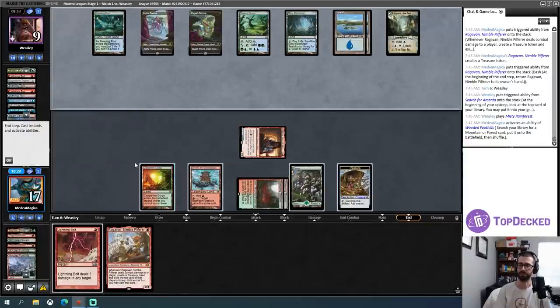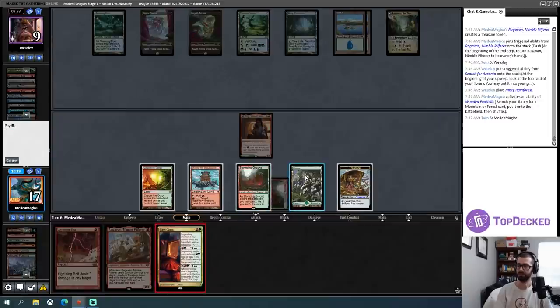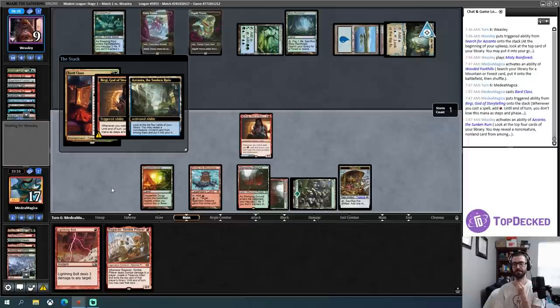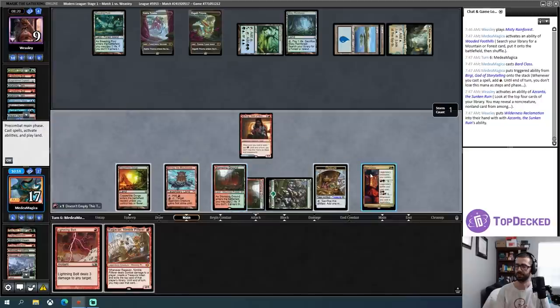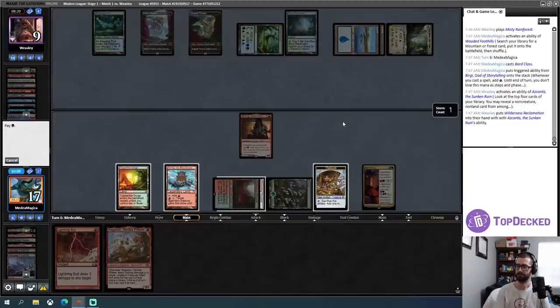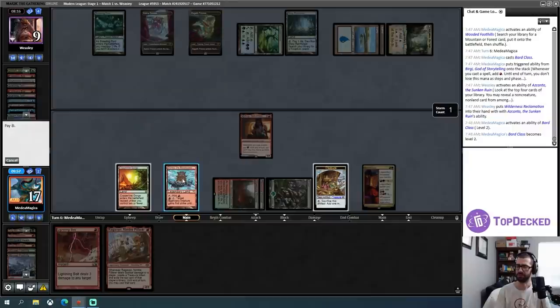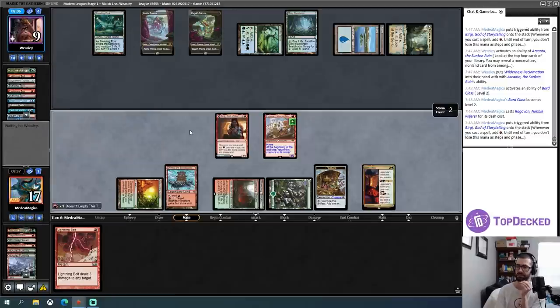I'll patch out a forest, thin the deck a bit. Bard Class is excellent here. Red-green for Bard Class. That's good enough to prompt the Azcanta activation — finding a Wilderness Reclamation. That's fine. Let's go ahead and level that up. Now my Ragavan is free — well, I probably want to dash it, so I'll have to pay one. Afterwards I'll have one, two, three from Bergy, four from Ragavan, so I won't be able to fully level up Bard Class. Let's get in the red zone — additional +1/+1 counter on Ragavan was huge.